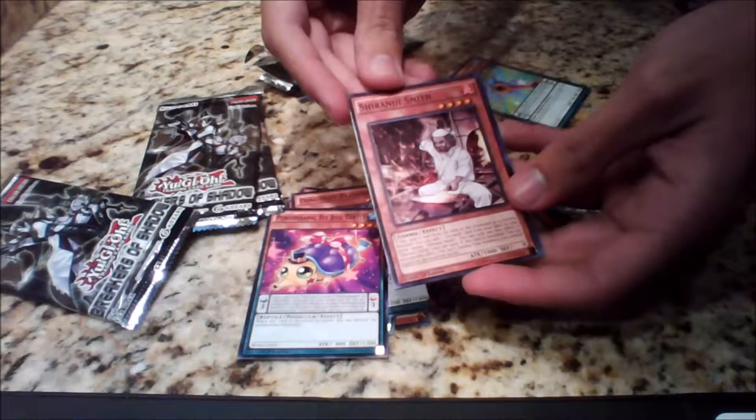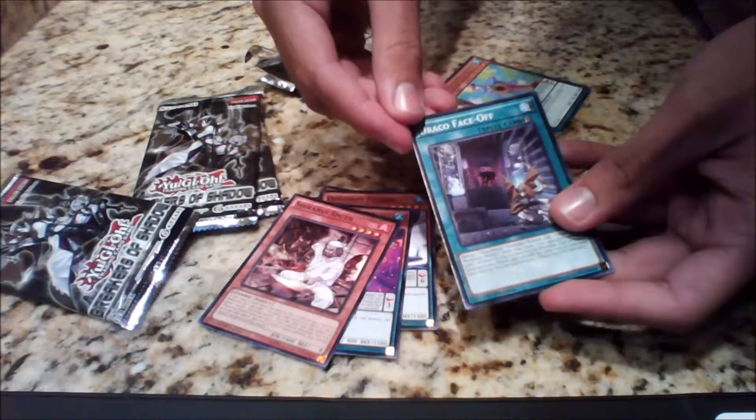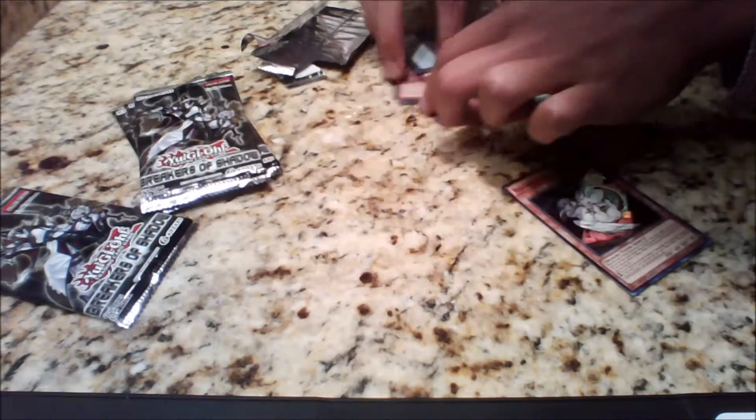We've also got Shirachuju Smith, Draco Face-Off, and Super Heavy Samurai Magnet. Pretty cool. I don't know what any of these cards do, but I'll definitely check them out later.